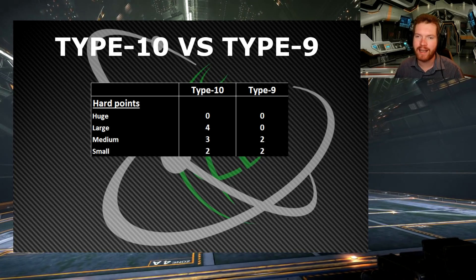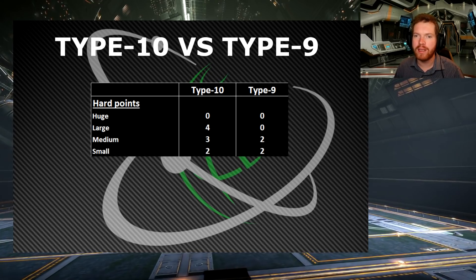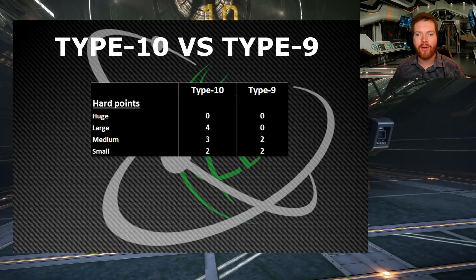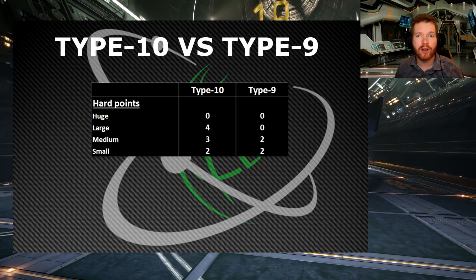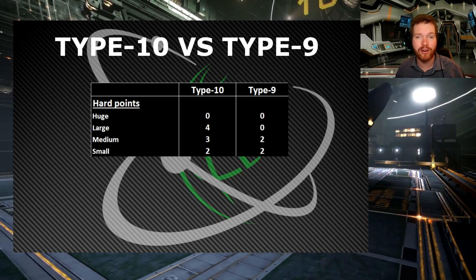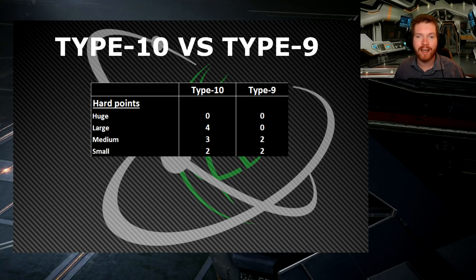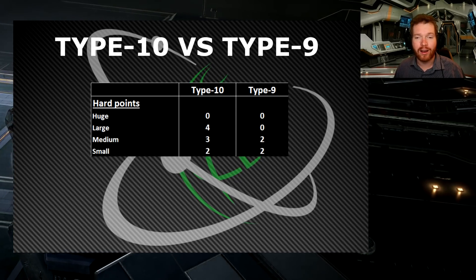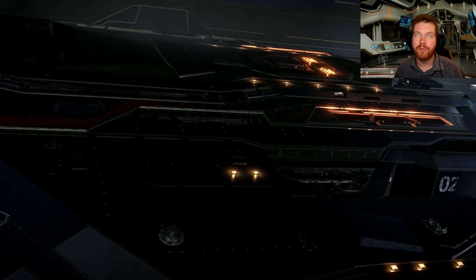Because it has all these hardpoints but not enough energy to fire all of them at once — if these are the correct stats — I think this is Frontier's way of balancing the ship to prevent it from being an overpowered combat vessel. By limiting the distributor, you can use small groups of weapons at a time, and with the recent announcement of large AX weapons that fits nicely into the theory that this ship is going to be a very effective Thargoid hunter. We will have to wait and see — I cannot stress enough that these stats are not final and have not been confirmed by Frontier.